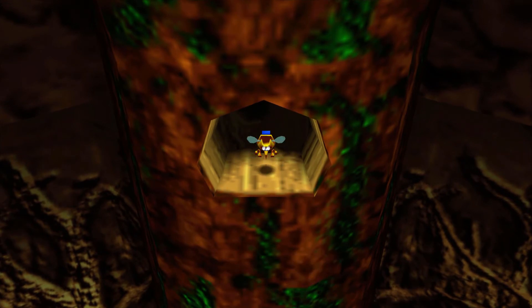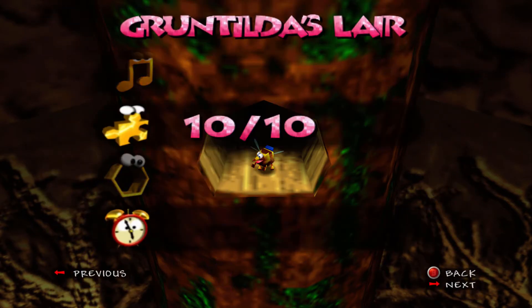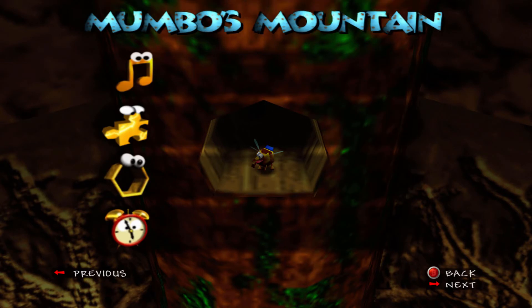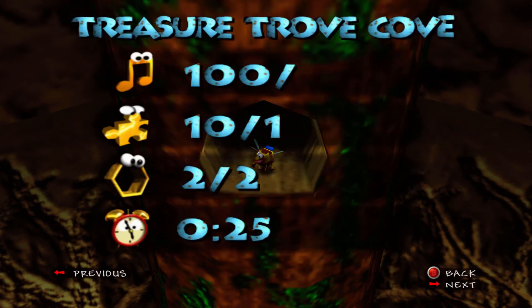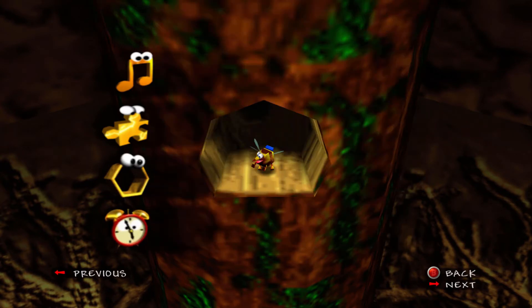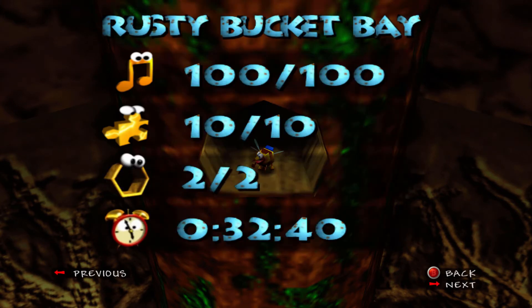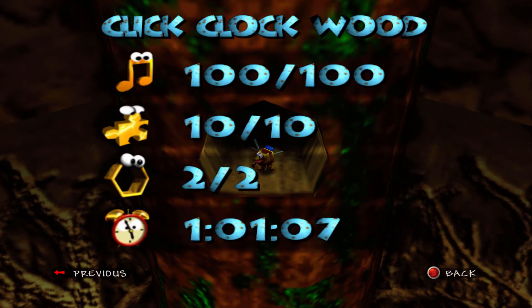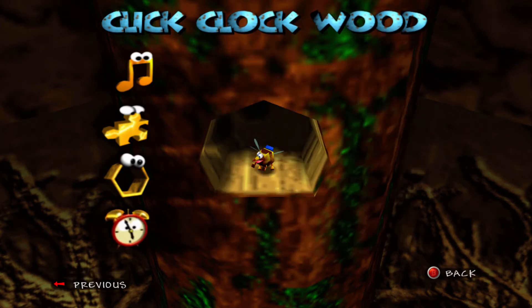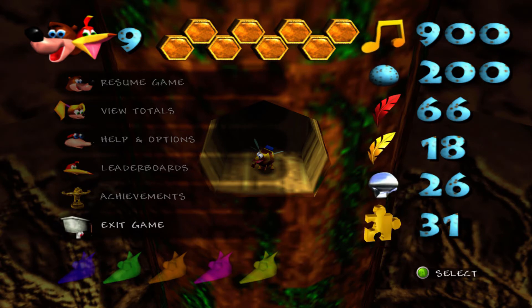Speaking of Mario Galaxy, I really liked that when you get the Boo Mushroom, the Boos still come after you but they've got hearts in their eyes. It felt like a very Banjo way to deal with explaining why enemies are still coming after you in certain forms — same enemy behavior but with a slightly different animation. I guess they've got a thing for Mario's manly stash.